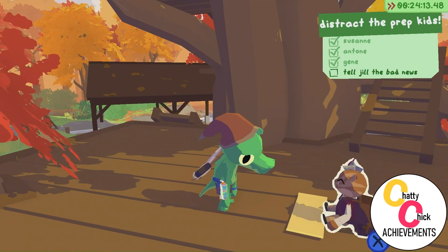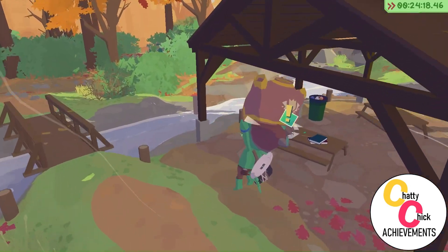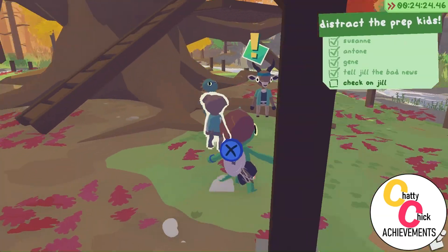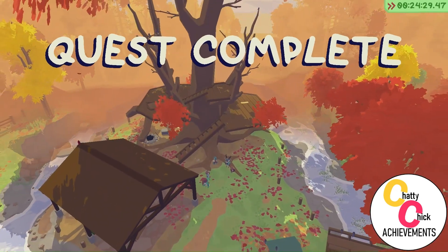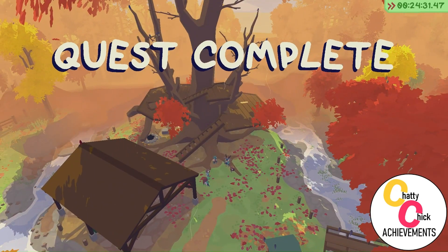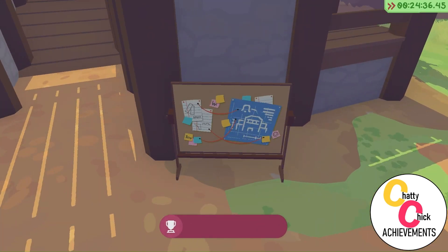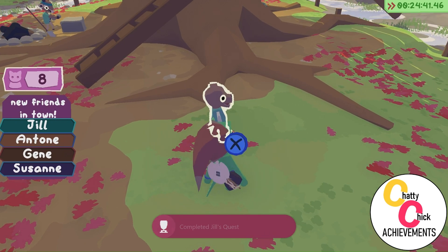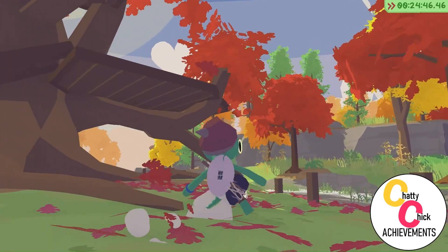We have four minutes and 30 seconds left. We speak to Jill and then go over to Jill and the rest of the gang — that will unlock four friends in one fell swoop and give us an achievement. We can upgrade the playground area. We've got four friends there, that's great. Got an achievement — even better.